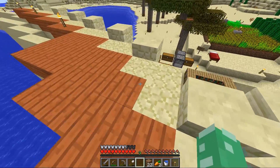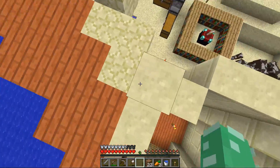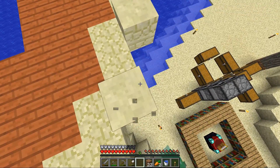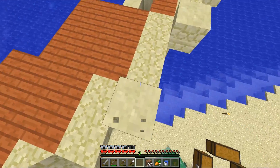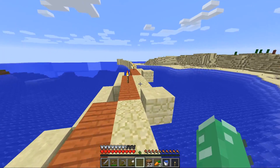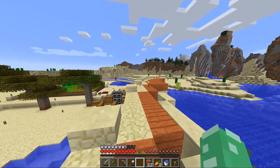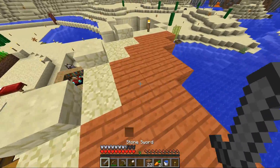Right now I have it so that if it's a diagonal, it skips a block, then there's another block there, but otherwise it's just on the corners. I think that will probably look best for this kind of wall.